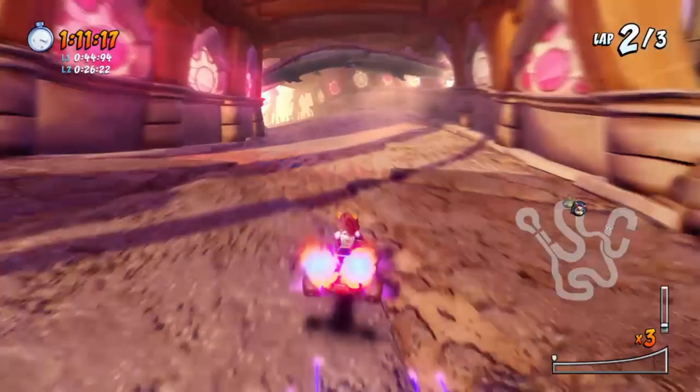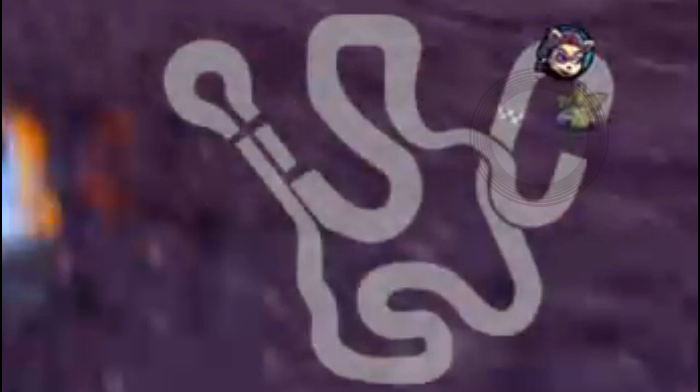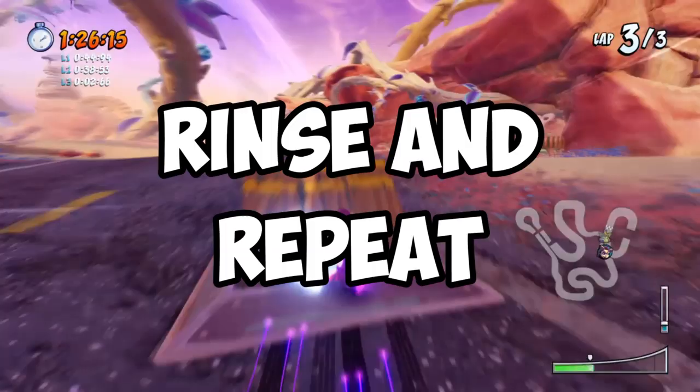Now this part is where people are really struggling with blue fire. In this example, I actually lost blue fire around here. But with what we already did earlier, we're already ahead of Velo, and the blue fire pad is just right up ahead. Also, this is where Emperor Velo himself loses blue fire. So it's a win-win for us — and this is exactly why I say you don't have to maintain blue fire all the way. Just make sure it's enough until you reach the second shortcut.